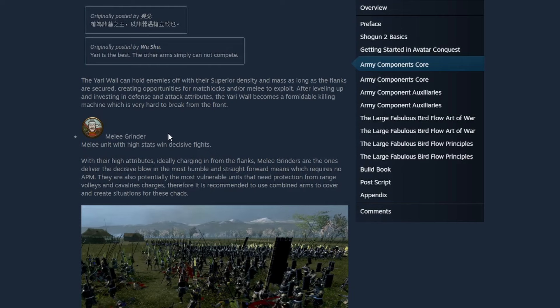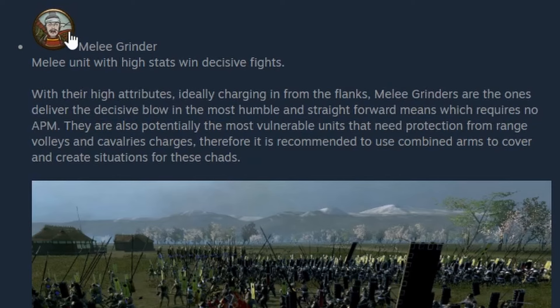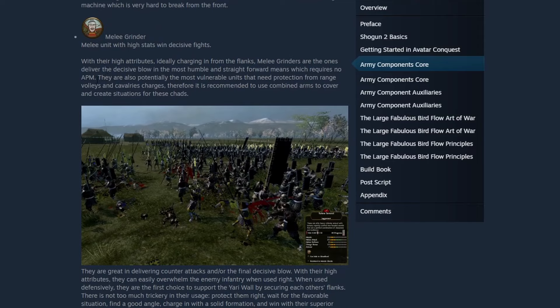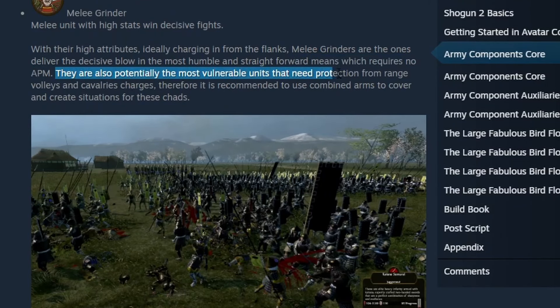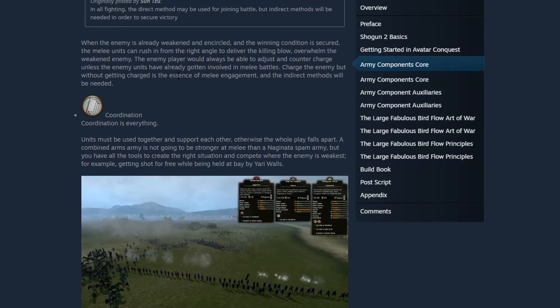Then we have the melee grinder — the sword units in that column shown earlier. With their high attributes and ideal charging from the flanks, melee grinders deliver the decisive blow in the most humble and straightforward means, requiring no excessive APM. Banzai is a really good ability when using pike and shot, which I'll show in the battle replays. The melee grinders are potentially the most vulnerable unit as they need protection from ranged volleys and cav charges, so combined arms is recommended to cover and create situations for them.